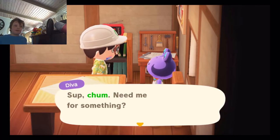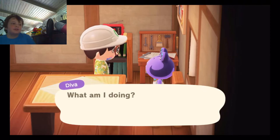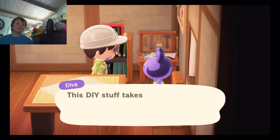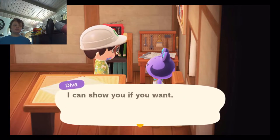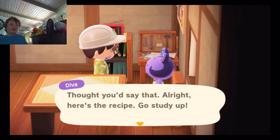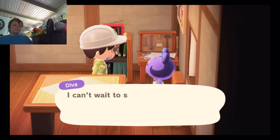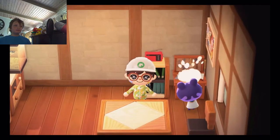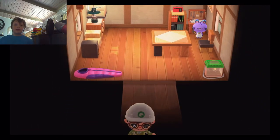A villager greets me: 'Sup, chum! Need me for something?' I say yeah. 'What are you doing?' He says: 'I'm making an iron garden table! I still need some major elbow grease, so I'd like to go all in on it. You want to give it a whirl?' I say definitely — I didn't care at first because I thought I already had it, but it sounds like something I would have. He hands over the recipe: 'Go study up! I can't wait to see how yours comes out — there's nothing like building something with your own hands!' We have a new DIY — that's good!